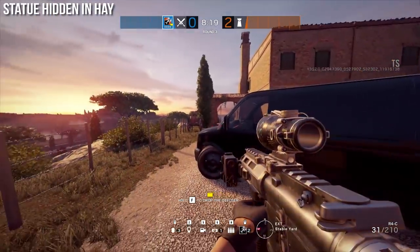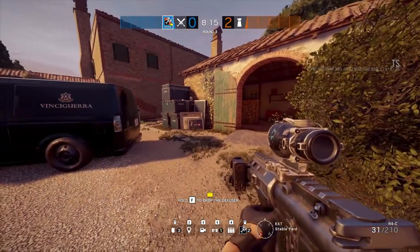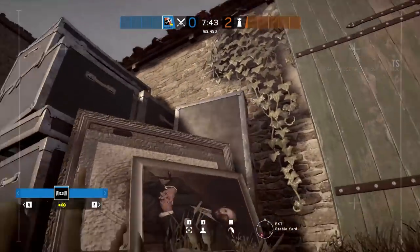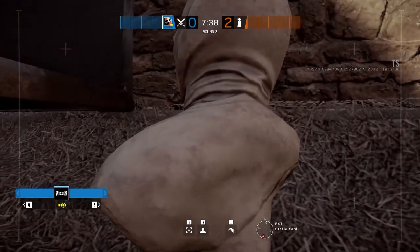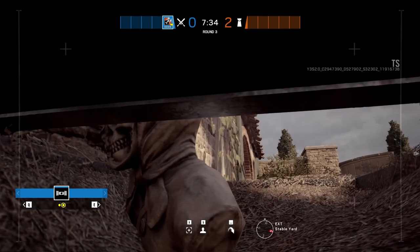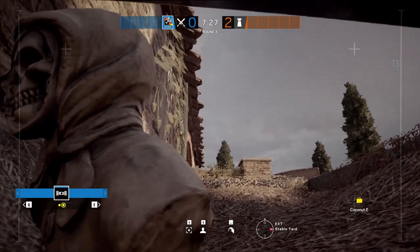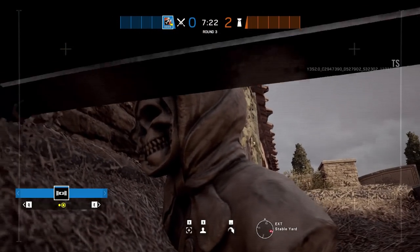For this next one we're going to be on the west side of the map over in the stable yard. There's a hidden statue located inside of the hay. The only way you're going to be able to see this is with a drone — just jump your drone straight up and go underneath the crate. You can see that there's a hidden skeleton statue head that is only visible to drones underneath these crates. They definitely have some really well hidden ones on this map.